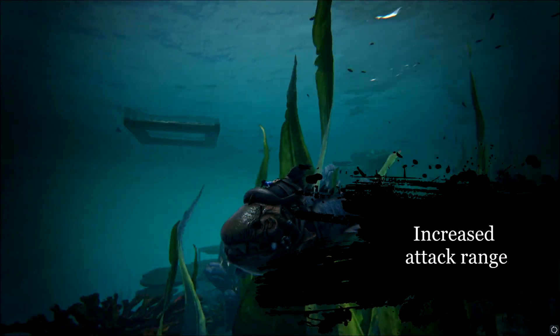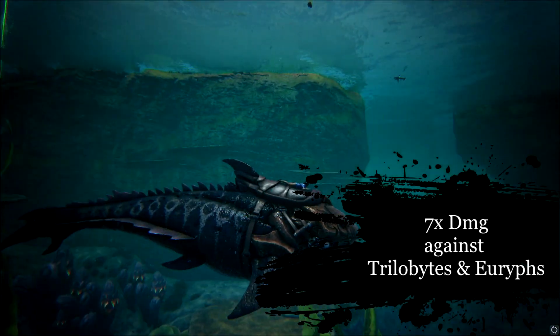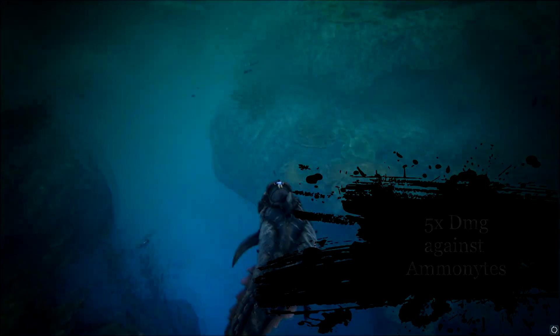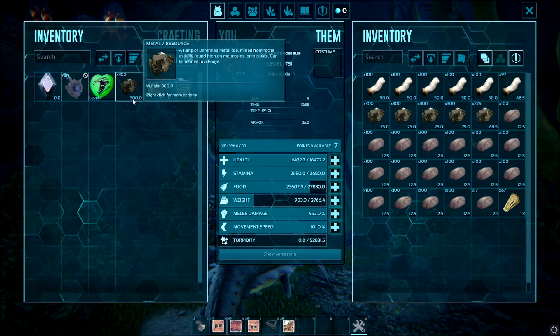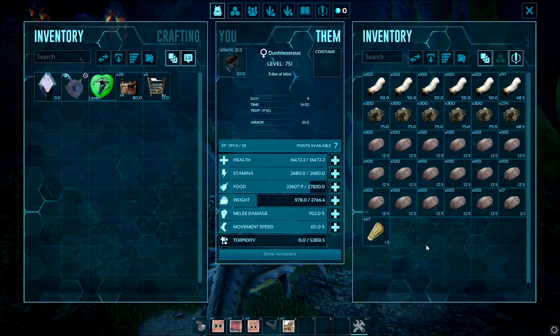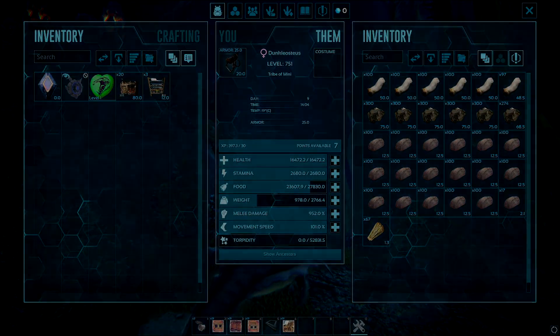Their attack range has been increased, and they are capable of inflicting 7 times the damage to Trilobites and Eurypterids, while also dealing 5 times the damage to Ammonites. Most importantly, however, is their weight reduction to crystal, pearls, black pearls, obsidian, metal, and stone by a whopping 75% in their inventories. This makes these guys a utility must-have for water bases.